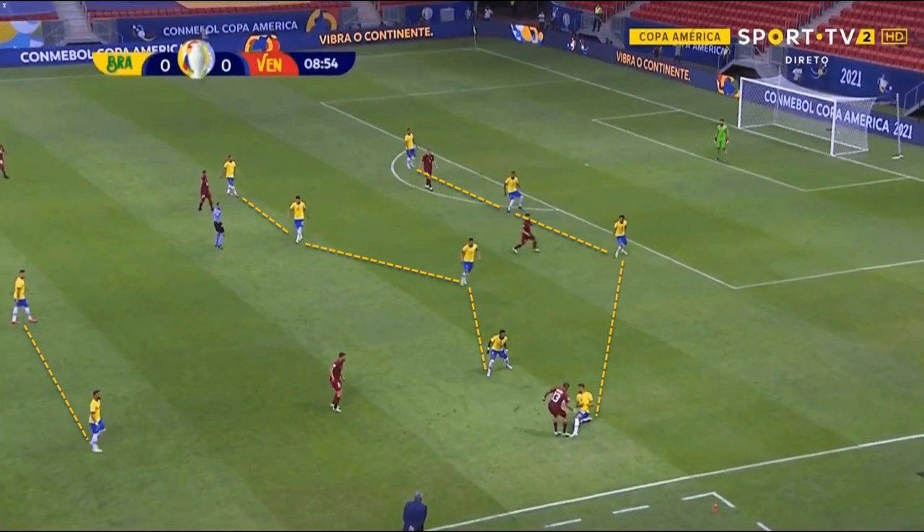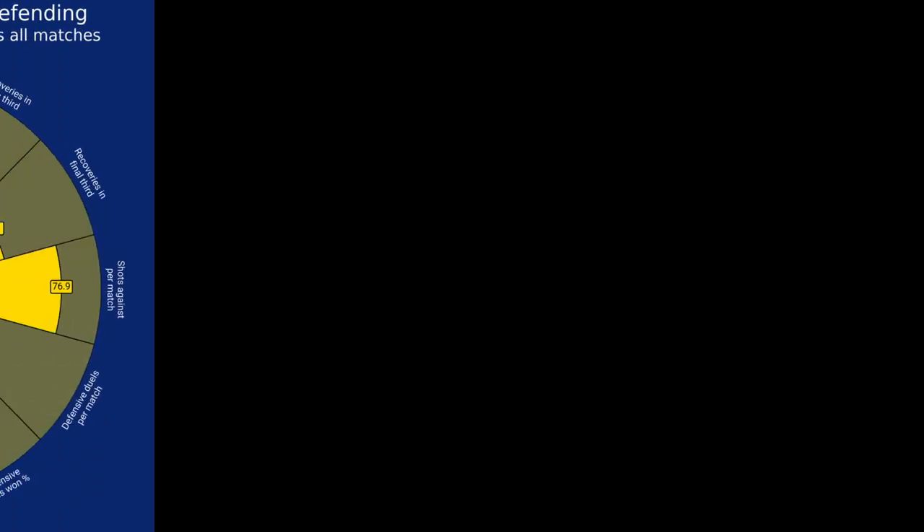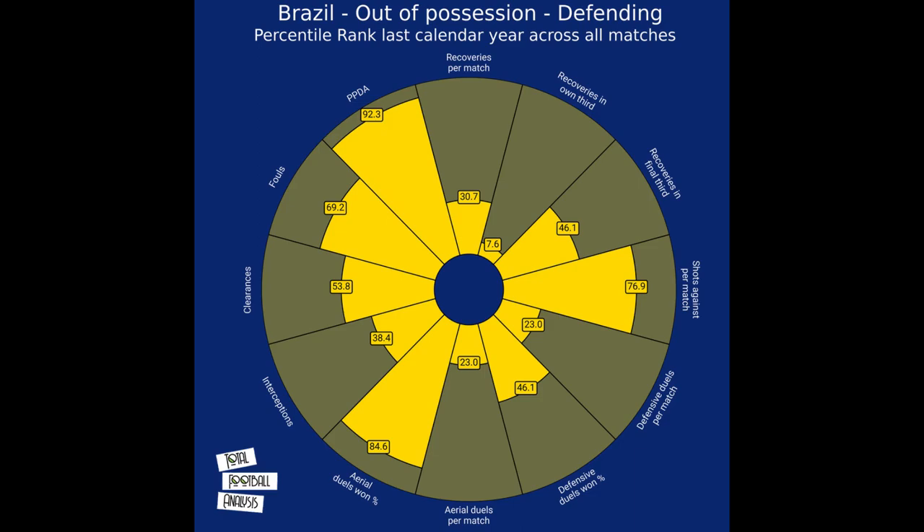The team's defensive awareness is shown in the image. After the fullback was dragged out wide, one of the midfielders immediately covered depth and didn't allow the opposition to have a numerical advantage on the flank while filling in the gap. Their high line is the starting point of their build-up but would also help in executing their pressing strategy out of possession. The team have been extremely focused on their high pressing intensity and recovering the ball in advanced areas to expose the opposition.